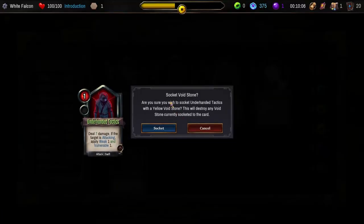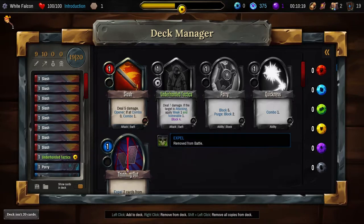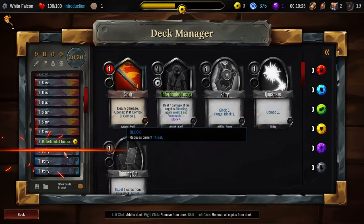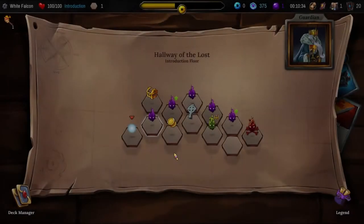Socket void stone — are you sure you wish to socket unhand tactics with a yellow void stone? It will destroy any void currently in it. I don't know. It is in the deck I think. Let's take out a slash, put a thinning in. Use them for mana. Happy with that.